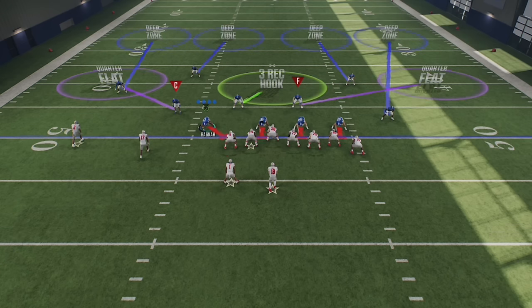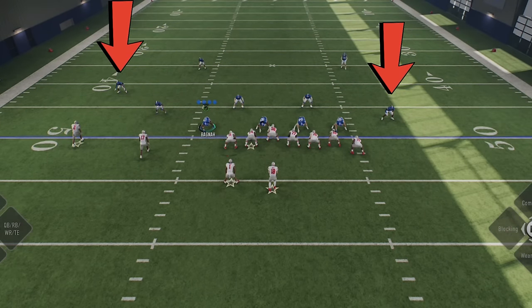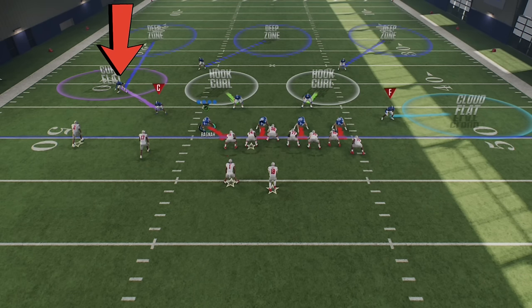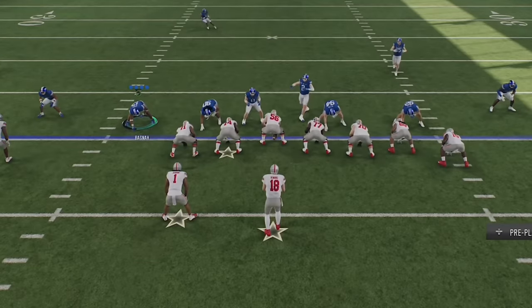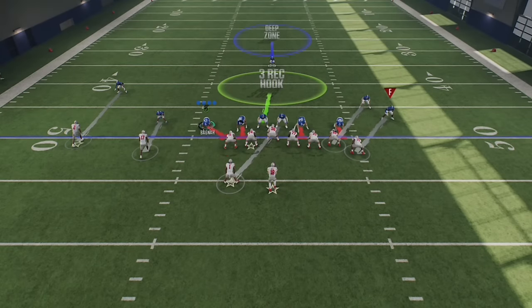If you get a split coverage like Cover 3 Cloud, you'll notice that the cornerbacks naturally have different starting depths. Typically, the cloud flat cornerback will be five yards off the line of scrimmage while the curl flat cornerback will be eight yards off. When it comes to man coverages, Cover 1 Man also has a single high safety look like Cover 3 — the main difference is that the safety shifts his position to have a little more outside leverage on the tight end. So to tell Cover 3 from Cover 1, you'll have to watch after the snap to see if the cornerbacks follow receivers or drop into zone.